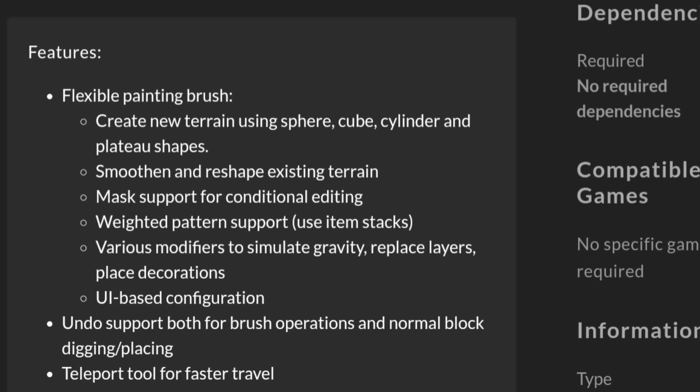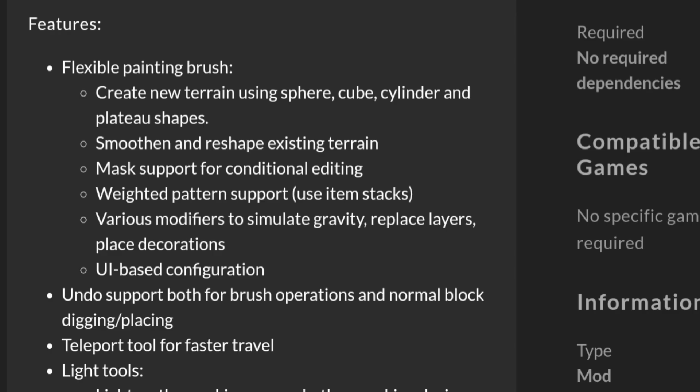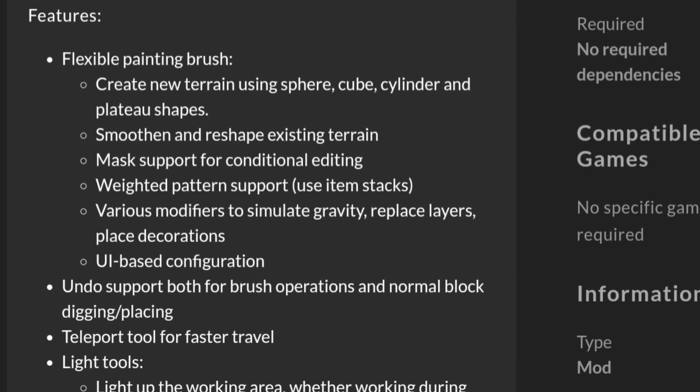Flexible painting brush. Create new terrain using sphere, cube, cylinder, and plateau. Smoothing and reshape existing terrain. Mask support for conditional editing. Weighted pattern support. Use item stacks.